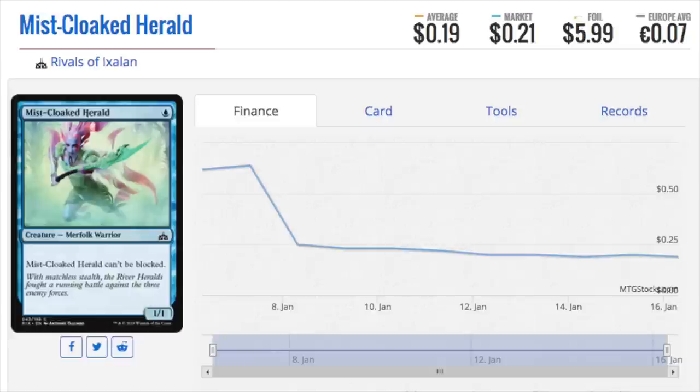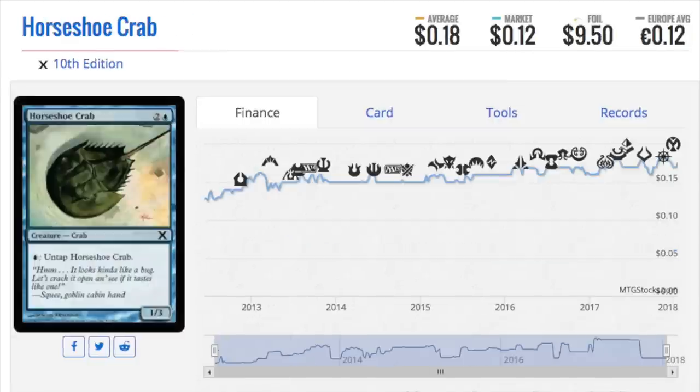Do not invest in the non-foil. The only MTG finance interest is the foil copy, especially from these newer sets. For older sets like Apocalypse, waiting 20 years for a card to go from 10 cents to a dollar doesn't make sense. But the foils have a much higher multiplier. Also, when trading or selling foils, people will want four copies, and the best way to sell a card is in playsets. That way shipping is consolidated and the risk of losing packages or receiving counterfeits is minimized.